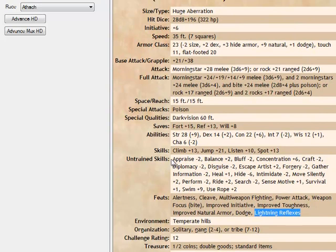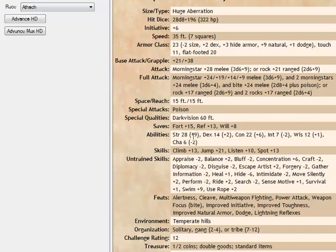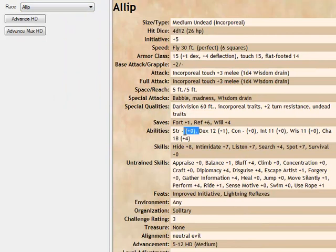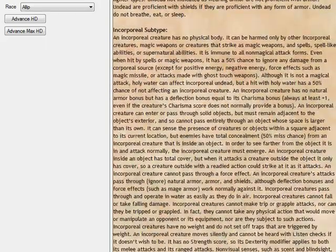I also show all the untrained skills — I always forget what skill each creature needs. I also put in all the modifications. The allip is kind of interesting, for example, where it has no Strength and it gives a zero Strength adjustment. And that's about all I've done so far.